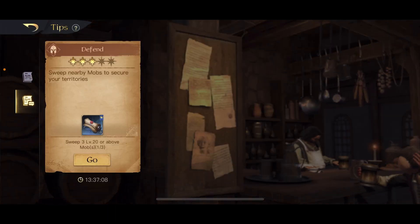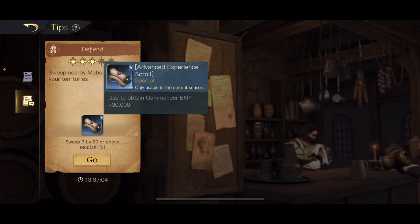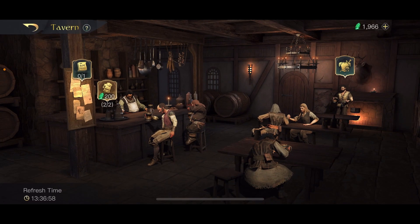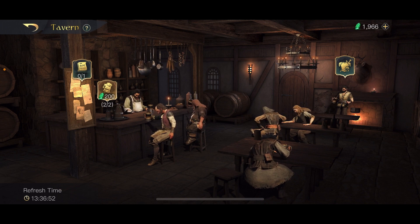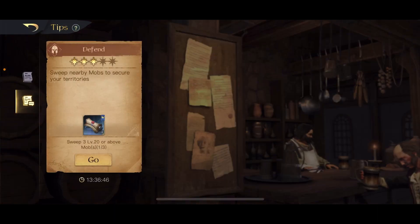The way you obtain experience scrolls is very simple. All you do is go and sweep mobs, and when you sweep mobs there's a chance of them dropping a mission for experience scrolls. Once you get the mission, you'll have one of two types as far as I'm aware.